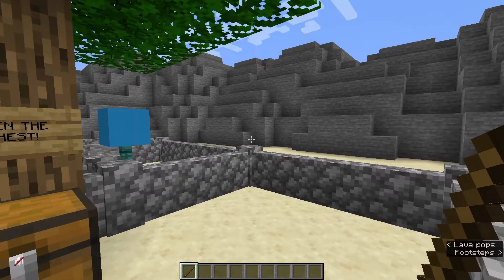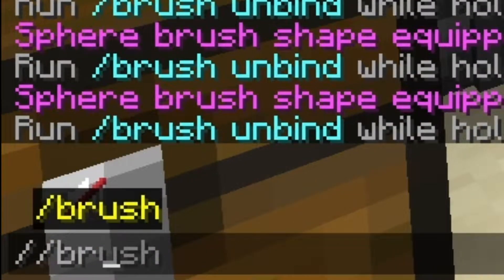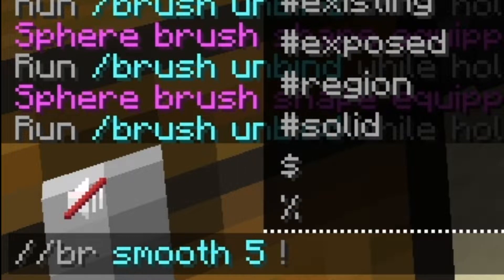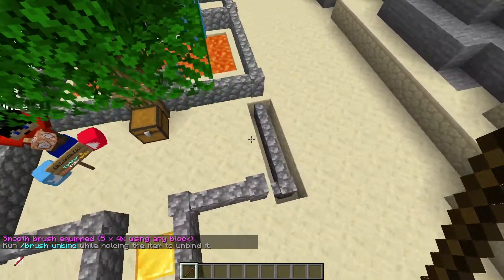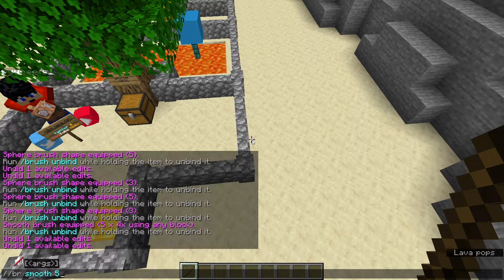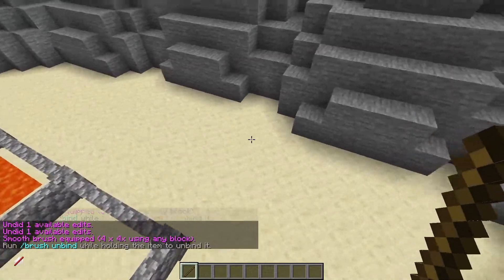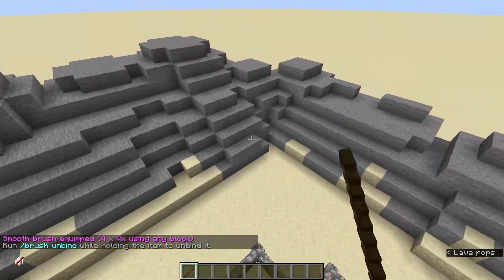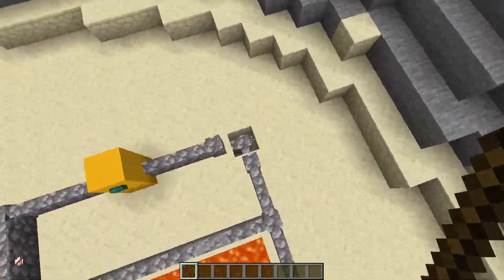So this is looking pretty good, but it does look a bit rough. So now we're going to do a smooth brush. Type //brush smooth and then choose a radius — I usually go with five. Then just right click wherever you want. If it goes too big, you can do //undo until it resets, then change your radius. Let's try four instead — that's a bit better. And we're just going to go around here, smoothing it all out.